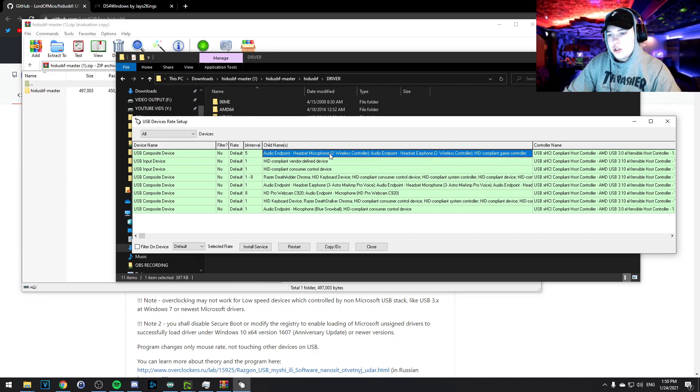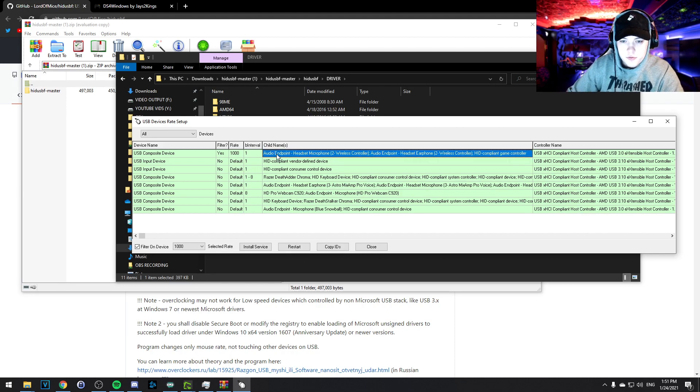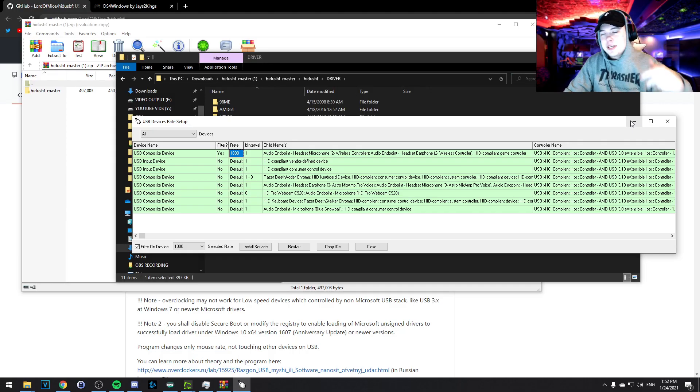PS4 and PS5 controllers typically have a default B interval of 5. If you have multiple devices with a B interval of 5, just unplug your controller and replug it — watch what disappears and reappears to identify it. Once you've identified your controller, check it, click on its channel name, and click 'Install Services' — a window will pop up, just click Install. After that, stay on the channel name, click 'Filter on Device,' and instead of default, set it to 1000. Then unplug your controller and replug it — your B interval will now show as 1, meaning 1 millisecond response time.